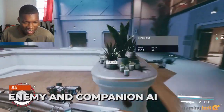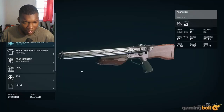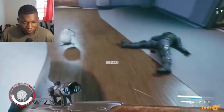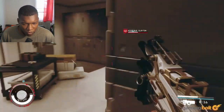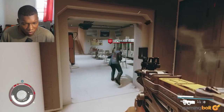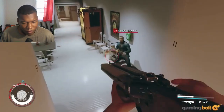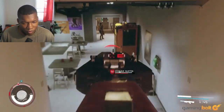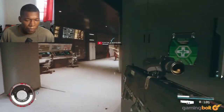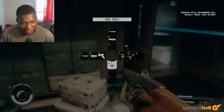Enemy and Companion AI. BGS has crammed Starfield full of an impressive variety of weapons — from shotguns to rifles, pistols, laser pistols, and electromagnetic weapons — and the tightest and punchiest shooting mechanics in a BGS game to date make for solid, consistently enjoyable combat. Every now and then though, the AI starts acting up. Both enemies and companions have a tendency to behave erratically, standing out in the open as target dummies or running through gunfire without any regard for safety. The AI has received significant upgrades from past BGS titles, though these issues still pop up every now and then.